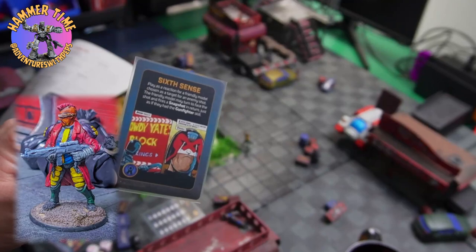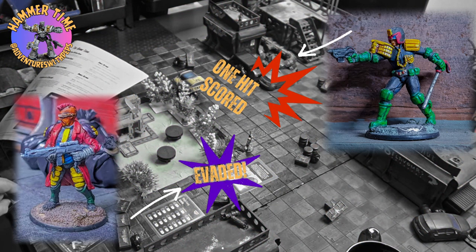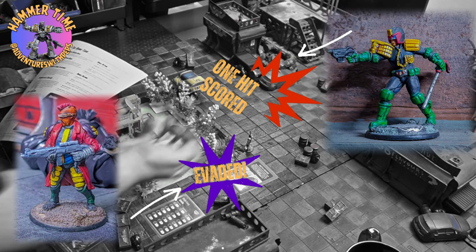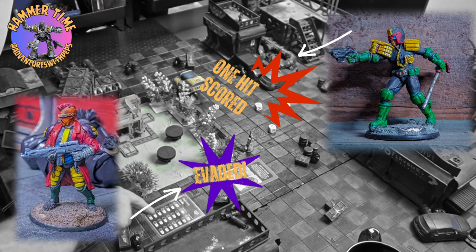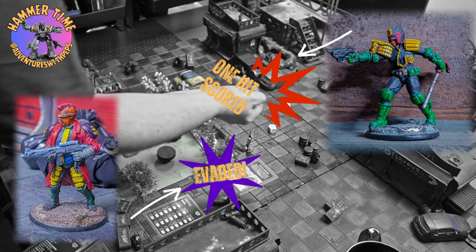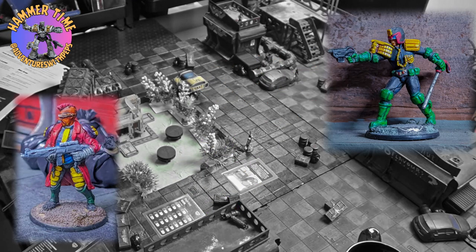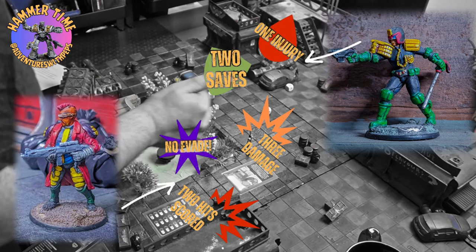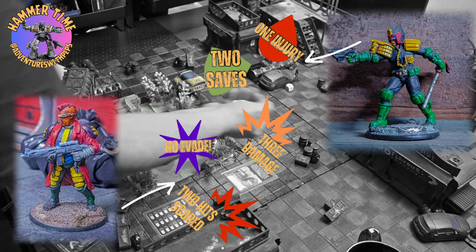While the Heavy is lining up his shot, we'll play Sixth Sense — the senior judge senses he's about to get shot, turns to face the Heavy, and opens fire with his Lawgiver. The senior judge has a shoot of four. We're definitely not at short range so it's minus one — scored one hit. The Heavy has a dodge of two, looking for a 2000 AD result — he gets it, he dodged. No harm done. The Heavy will continue his shot though and scores two hits.